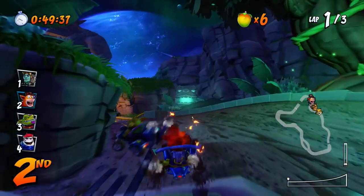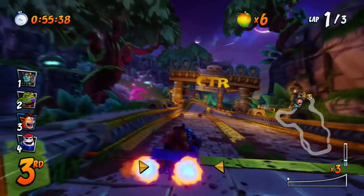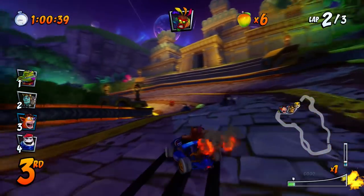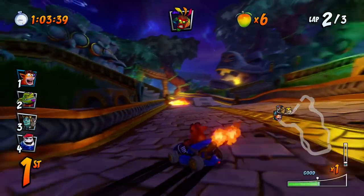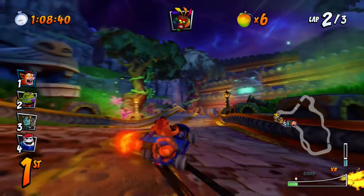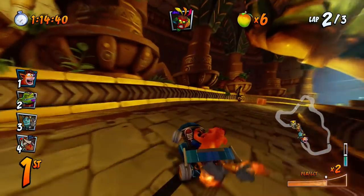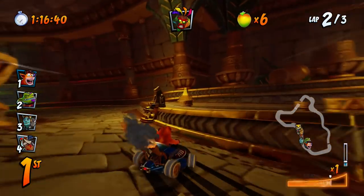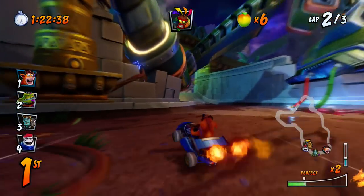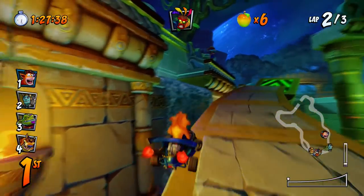Now I'm gonna catch up to them all. I see a shortcut to the left — we'll try that in a moment. We're moving now. I have Aku Aku and I want to hold on to it until I'm in first, so if they try to hit me with a rocket I can pull it out. Let me build a bit more of a lead first.